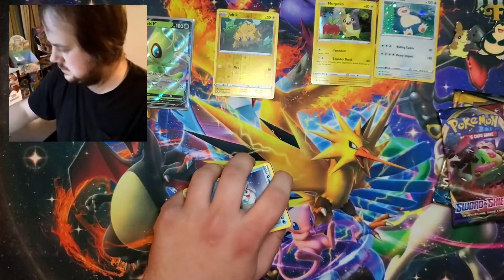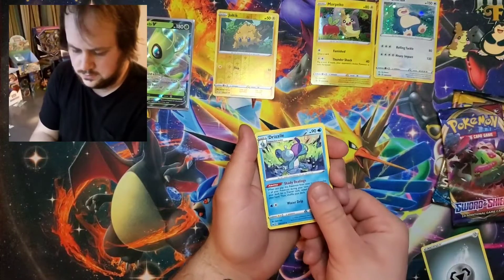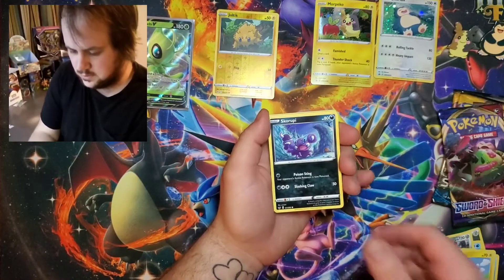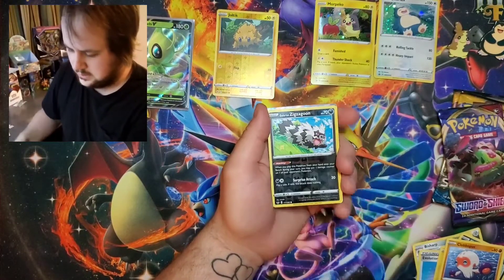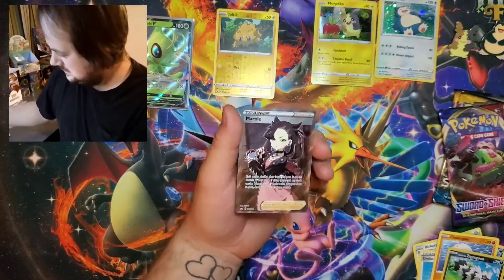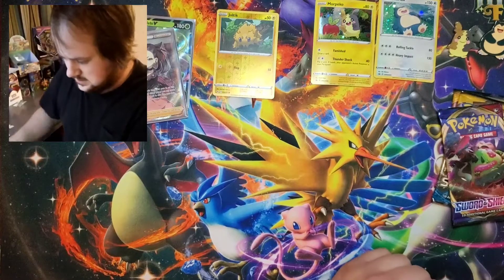One, two, three, four to the front. And we got Energy, Drizzile, Fish Art, Evolution Incense, Goldeen, Yamper, Skwovet, Clobbopus, Wooloo, a Zigzagoon - and a Full Art Marnie! Nice. Full Art Marnie second pack in a row there. Absolutely ecstatic about that.